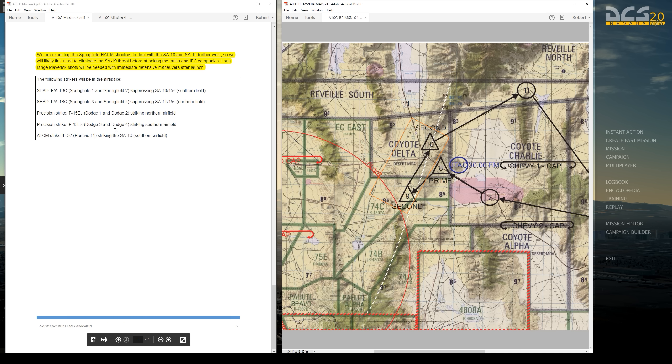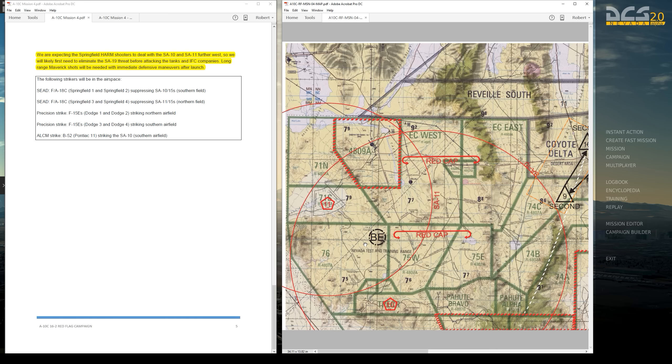Secondary objectives are tank companies located north and south of the advance in static defensive positions at Steerpoints 9 and 10, both of which include SA-19 air defenses. We do expect Springfield HARM shooters — F-18s with AGM-88 HARMs taking out the SA-10s and SA-11s further west, in addition to the B-52 callsign Pontiac targeting that SA-10 specifically. So we'll first need to eliminate the SA-19s with long-range Maverick shots — AGM-65s — with immediate defensive maneuvers after launch, because once we're close enough to fire an AGM-65, we're on the edge of or within the SA-19 engagement envelope. Other assets include two SEAD flights of F-18s callsign Springfield, F-15s Dodge 1 through 4 for precision strike against the northern and southern airfields, and the Calcum strike from the B-52.